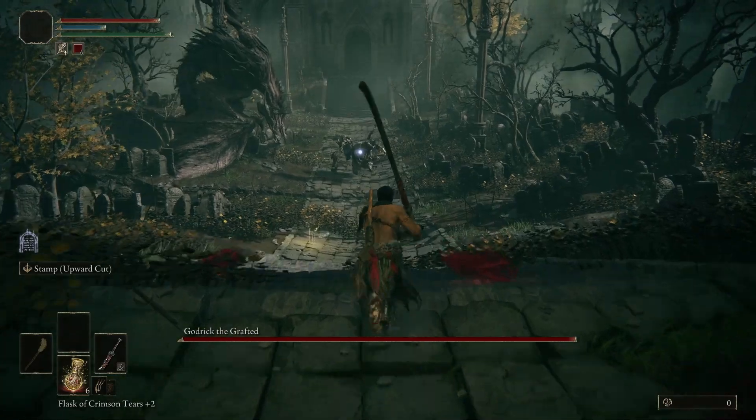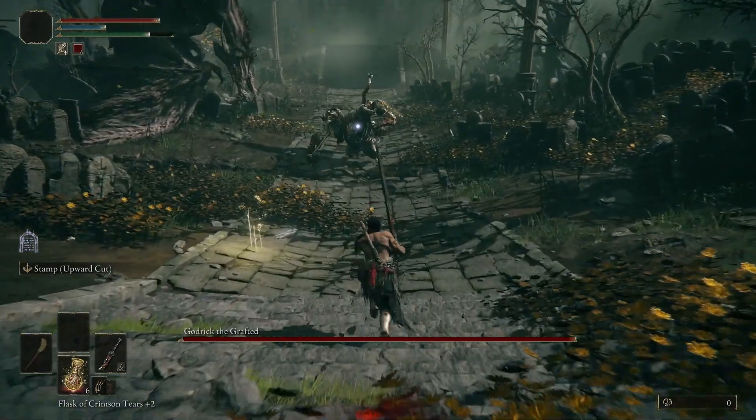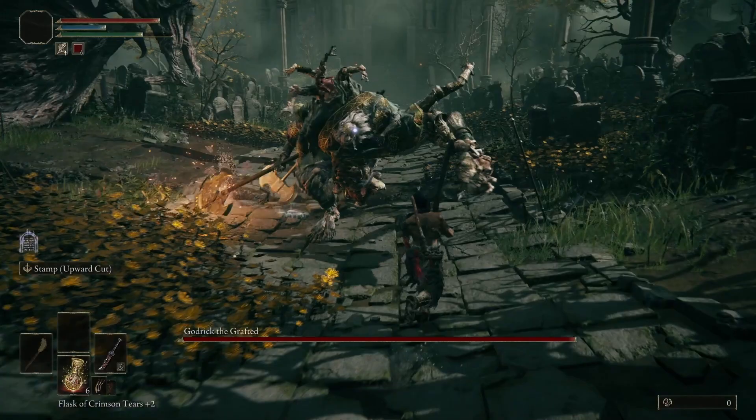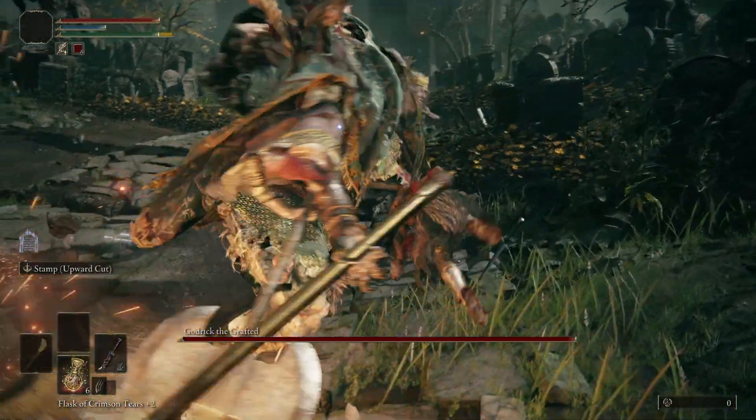Step 1. If you thought Margit's delayed swings were bad, brace yourself for off-timing city, because this guy is coming in right out of the gate with a 2.5 second wind up on his first swing. Roll towards him at the last moment to avoid it.